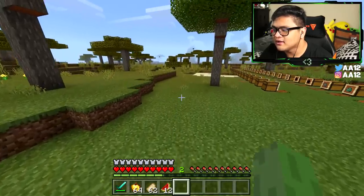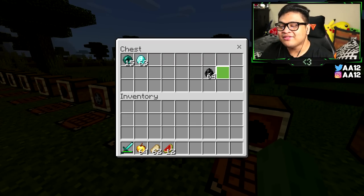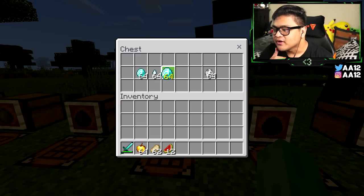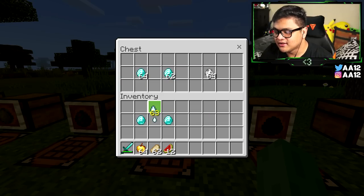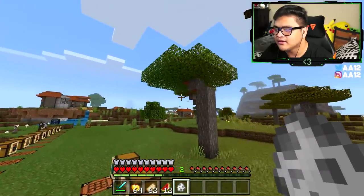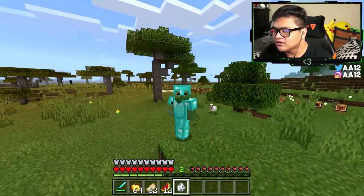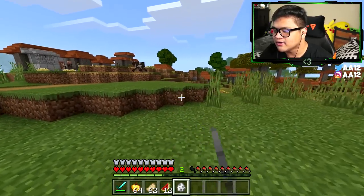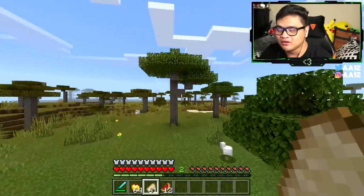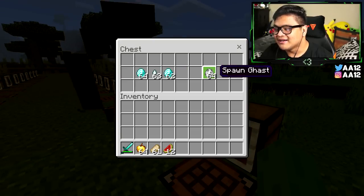And there's the mining fatigue from the elder guardian. We have it for five minutes. For the ghast spawn egg, you need two diamonds and one ghast tear. Put the diamonds on your left and right with the ghast tear in the middle, and there you go — you've got a ghast. I really don't want it going out of control and destroying everything, so we spawn it over here. There's the ghast — I just don't want it to blow up the whole map.